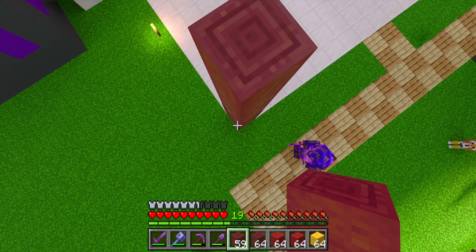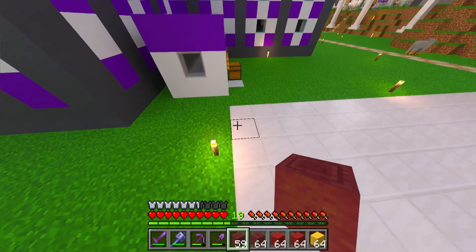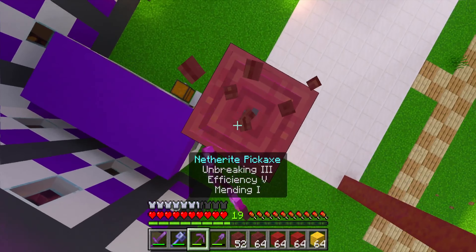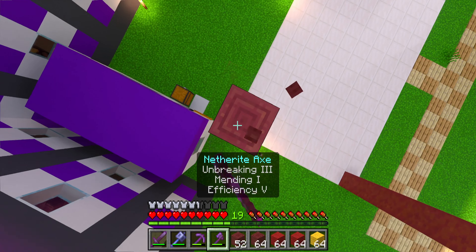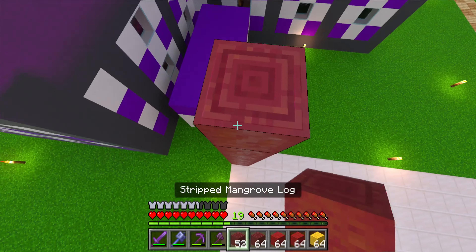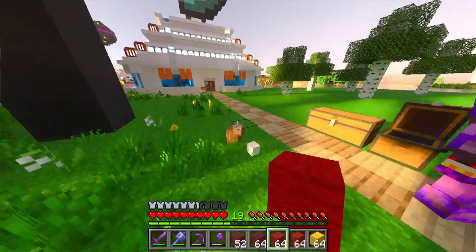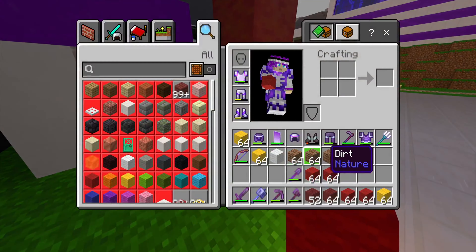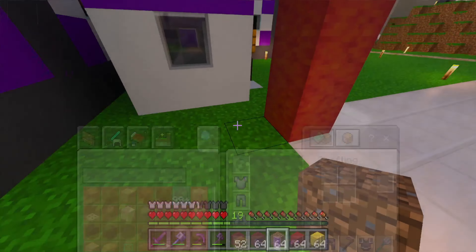I'm just going to go get the stuff for the walls. This is going to be a lot of wool. This is the wrong kind of wood, but I think I can make it work. It's supposed to be — I think that's just regular mangrove logs, but it's fine.